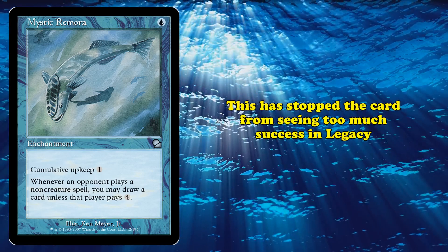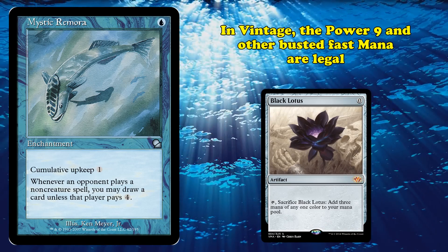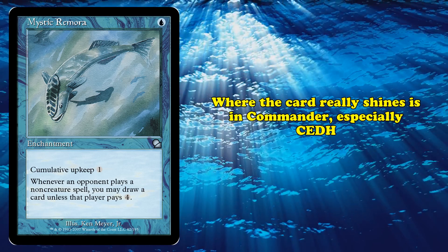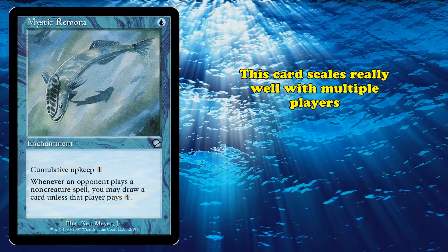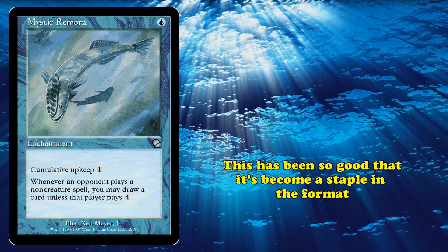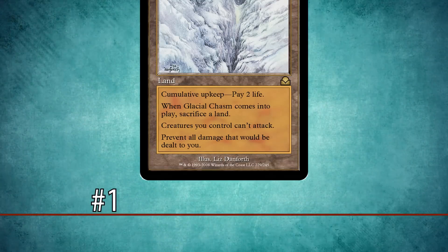This has stopped Mystic Remora from seeing too much success in Legacy. However, there are two formats it's much better suited for: Vintage and Commander. Vintage is a format defined by the Power 9 and other extremely powerful fast mana cards, so you can much more confidently play Remora and know you'll draw a lot of cards. But the place where this card really shines is Commander, especially CEDH — the competitive side of the format. This card scales really well with having multiple opponents, drawing you three times as many cards as it normally would. This makes it such an efficient draw spell that it became a staple in that format. There is one card that's just a bit more consistently powerful, though.